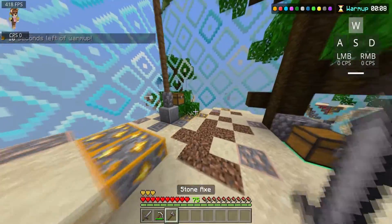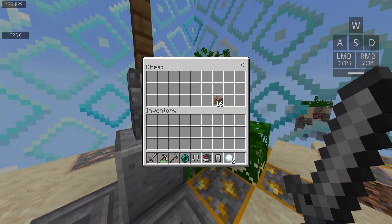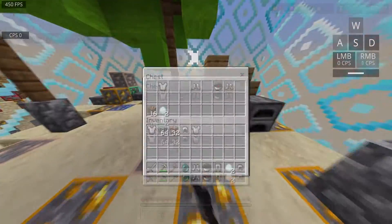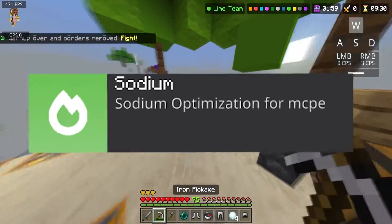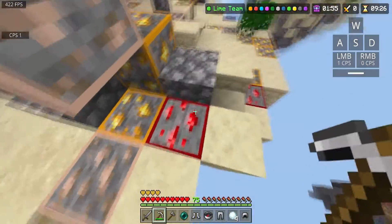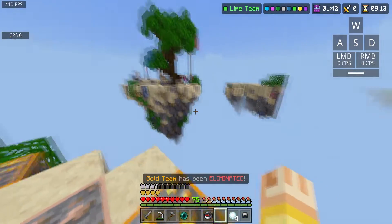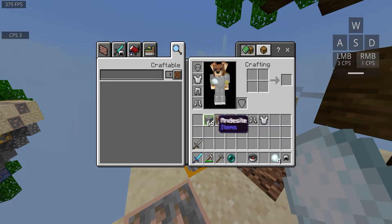The next texture pack on the list is a very popular one. A lot of you guys probably know about this one, especially if you're on mobile and have tried to find packs that increase your FPS. Sodium is up next. It pretty much does the same thing as FPS Boost V3. And right away it's super cloudy — that's the first thing I'm noticing.